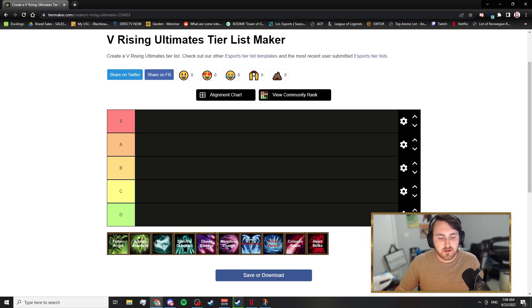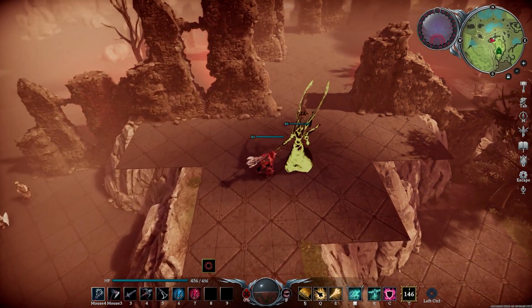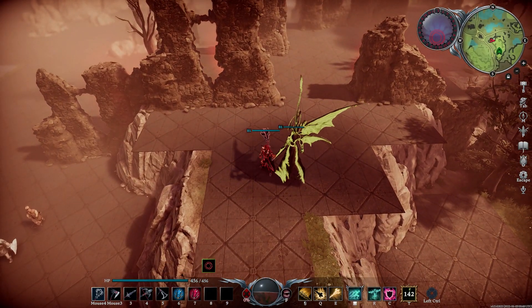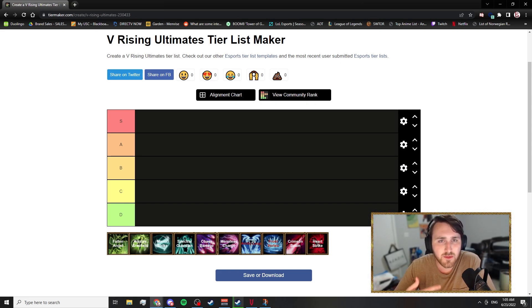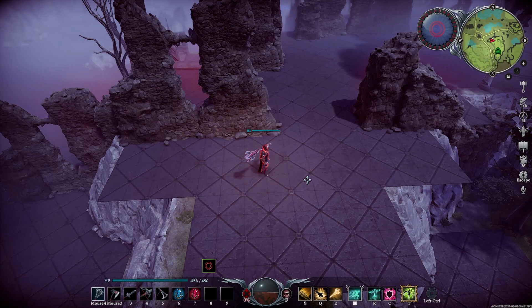We're going to go in order as given. First up is Fallen Angel. When I first started playing I thought Fallen Angel was the best ultimate you could have, and while I still think it's really good, I've noticed with more experience - playing against better players and getting better myself - the faults it has, especially the AI tracking, become apparent. The core idea is really good, but the AI tracking gets very finicky, doesn't track well, and starts focusing on things it shouldn't. That makes it fall down on my list, so it's going into C tier.